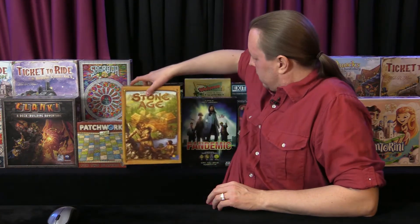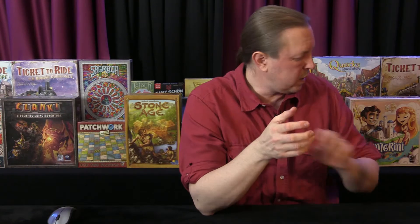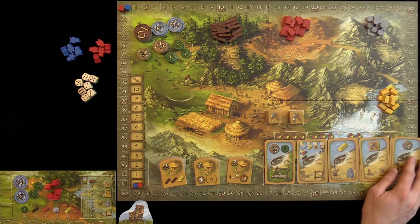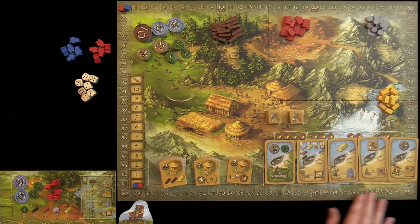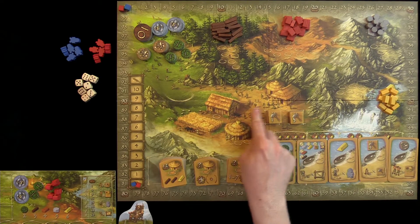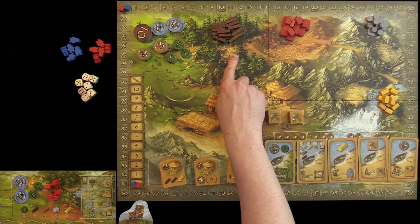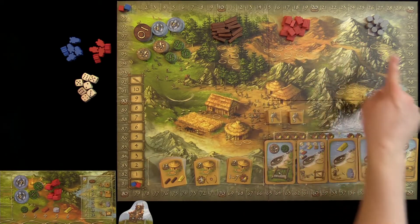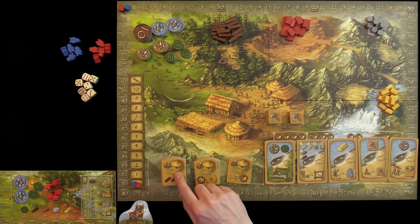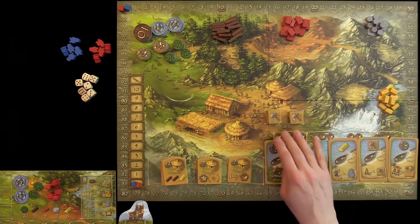The purpose of the game is to score the most points, and you'll keep track of that on the track that goes all the way around the board. It's a worker placement game where you place workers to carry out different actions in the village or to get different resources. You can hunt for food — because you have to feed your workers — and get wood, brick, rock, and gold. You'll use these resources to construct buildings or huts, of which there are three types. Or you can acquire civilization cards.